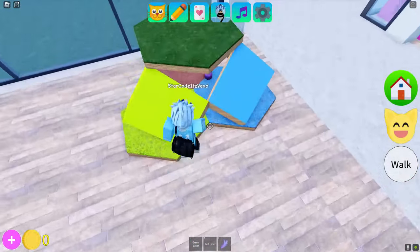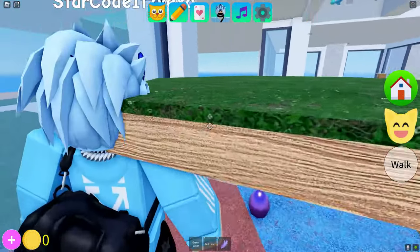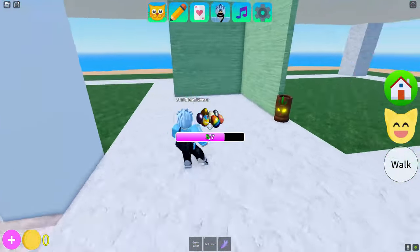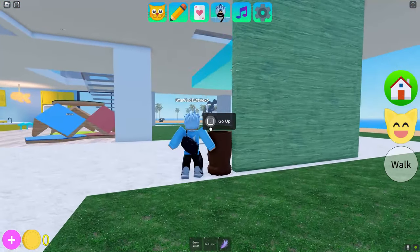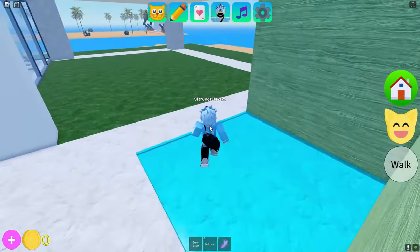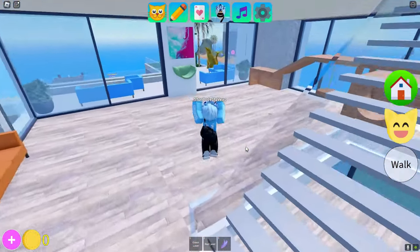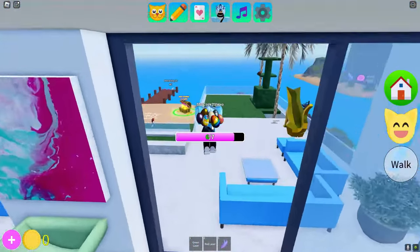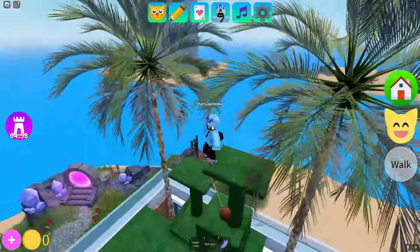These eggs are basically hiding in really easy locations. You might be wondering how do you get in here — just do what I just did to get in. Once you're upstairs, go into this room and you will also find an egg inside of there. We now need to find the very last one.